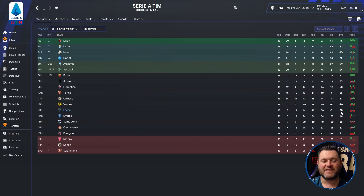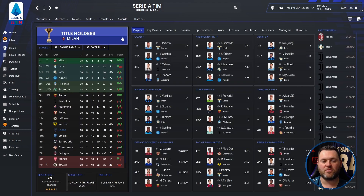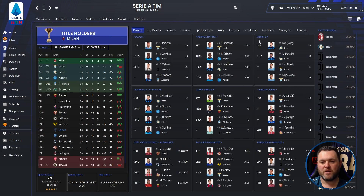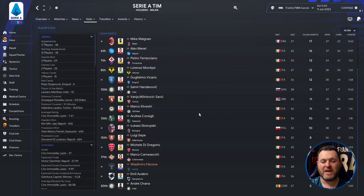They were well off the pace in terms of the teams that qualified for Europe. On the profile page they don't feature heavily in the stats, but Lorenzo Colombo got himself 16 goals. In terms of average ratings, Pongracic got 7.22. For assists, their top assister was Federico Di Francesco with 11. For Player of the Match awards, they didn't have anybody inside the top 20. For clean sheets, goalkeeper Falcone got himself 6.